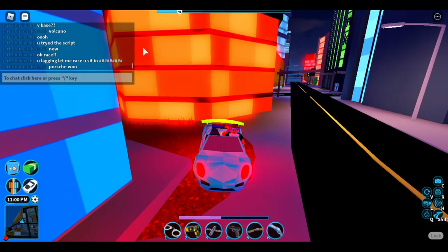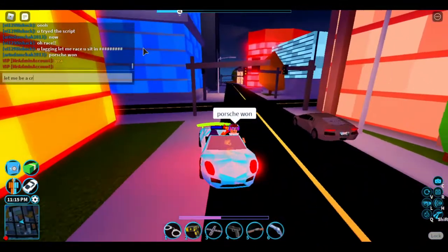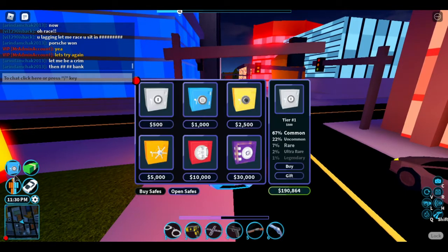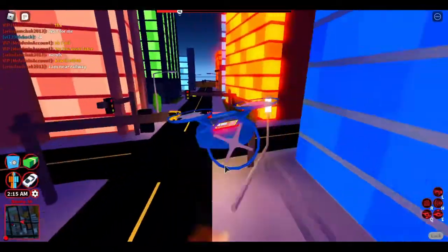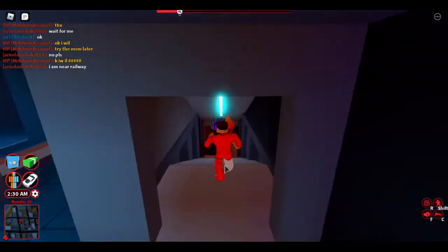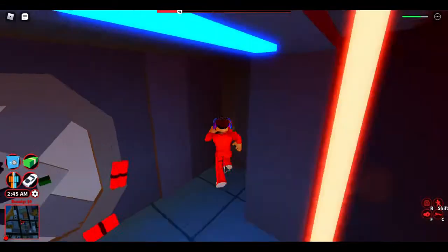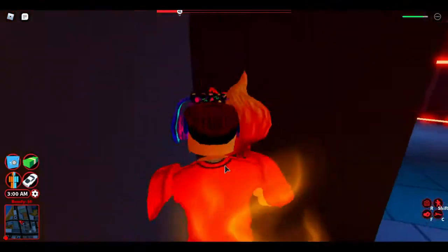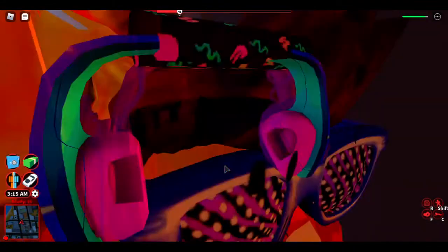Now let me be a crim and go to the bank to rob it. We are near the bank — let me rob the bank. Luckily it's classic remaster. Please don't kill me, there's no admin. Someone has grenades — grenades only cost 500 so even I can typically have them.